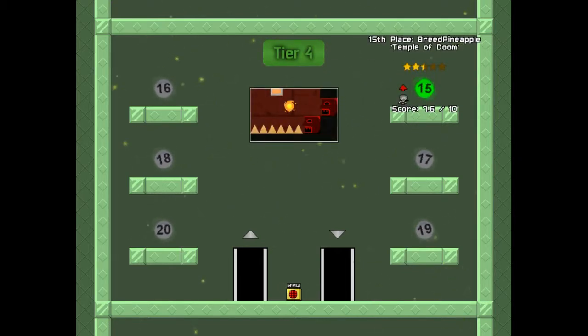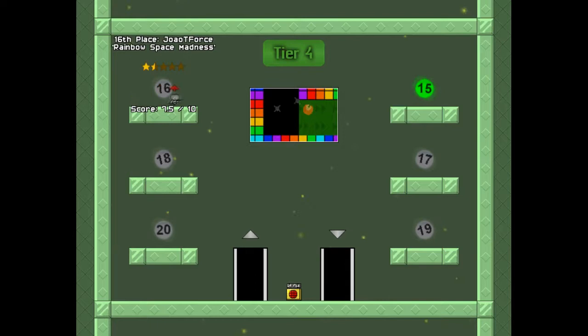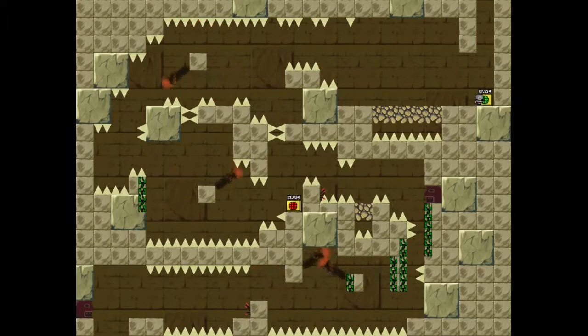Last area for this video — 15th place, made by Breed. Pineapple Temple of Doom. Same difficulty as place 17 but the rating is higher. Let's check it out. These graphics will stay high quality from now on. Blocks that disappear once you touch them — you can definitely use this gimmick in a creative way. I like the animation when the blocks disappear. This area uses mini spikes instead of big spikes, which fits a temple-themed level.